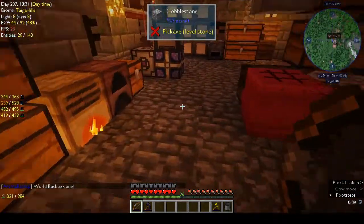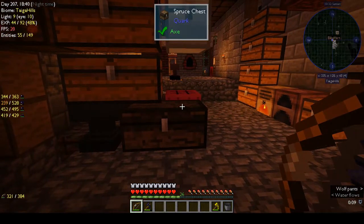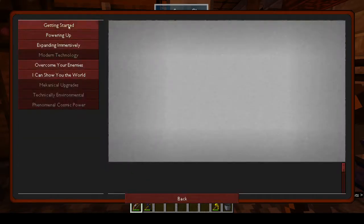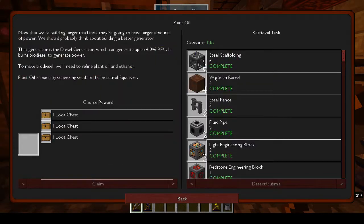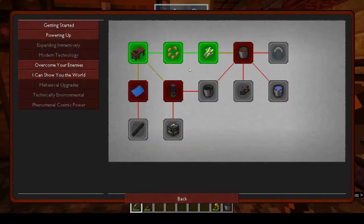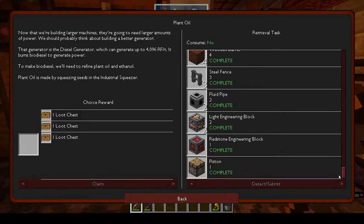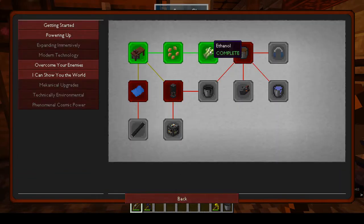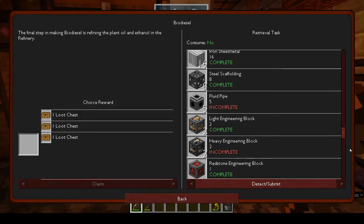Hi, this is Shane and welcome back to another episode of Automaton. While we've been away I've done a few of the quests - powering up, I did the charger and put the exchanger in it to charge. I did the plant oil one, and a lot of the stuff it needed we'd already had for other quests, so I just made the bits that were missing. Same with the ethanol - so I got those done. The next thing is the biodiesel.